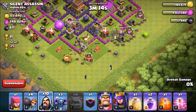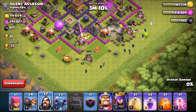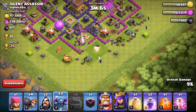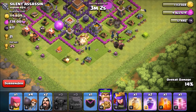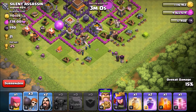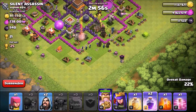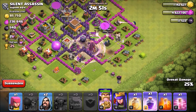Drop a few wall breakers, then drop a line of wizards — I'm gonna save two for cleanup. You want them to take out the outside buildings before you drop all the other troops. I'm gonna drop the Pekkas right here, then my king, then the clan castle Pekka. The rest of the wall breakers are going off to the side, so I'm gonna drop a rage spell to help them get into the center and save my other spells in case I need them.